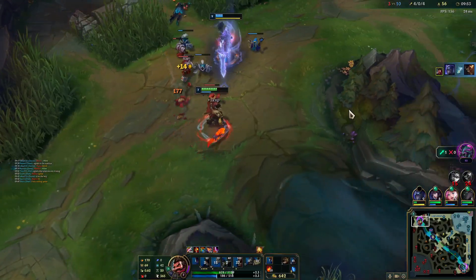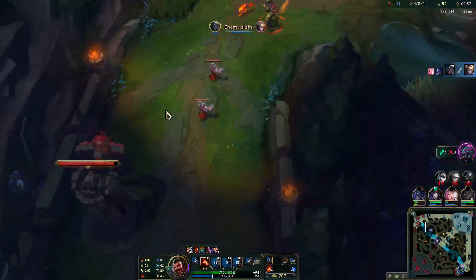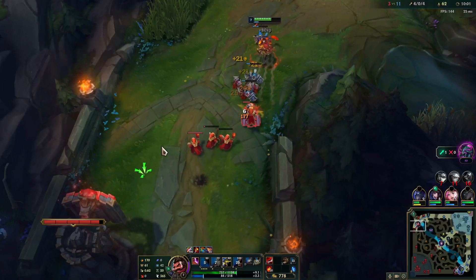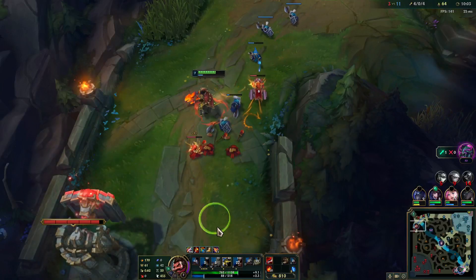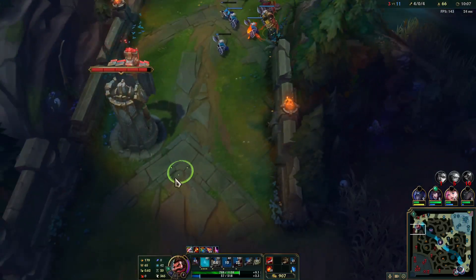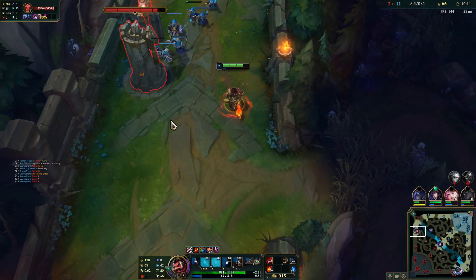Beautiful — we're able to pick up Shaco there, and since my Shen is TPing I'll actually be looking to take all of this gold and XP on the push. For those wondering, I actually think I could have killed Shaco with a Q against the wall — I did think of that already, I just forgot to mention it, but I didn't feel like I could move fast enough to get it.